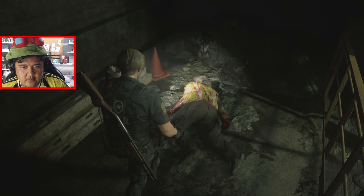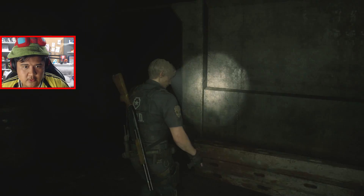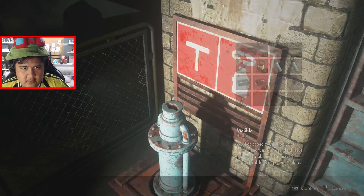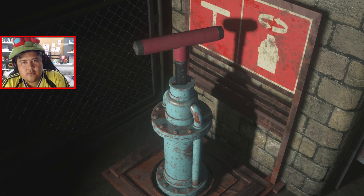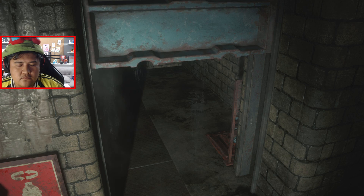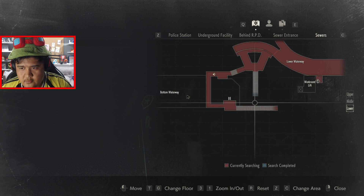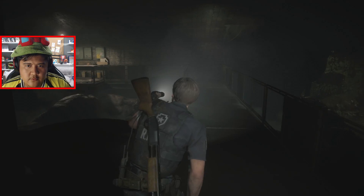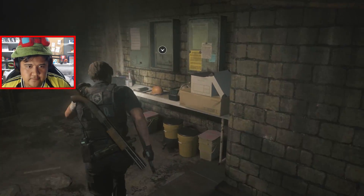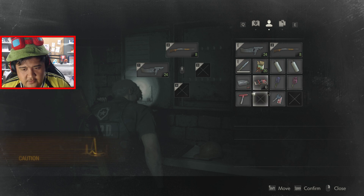Oh, we could use the T-bar here — can we? Yeah, you can. Okay, we're going. Let's just go. Oh, it's a key for the sewers, okay.